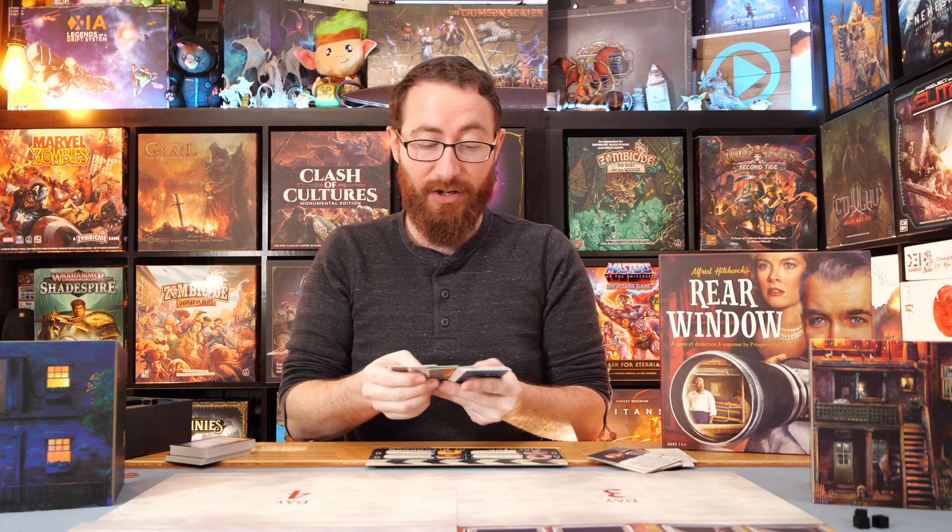You're going to have around twelve roles in play and eight different characters. From there, as the director, you have a hand of eight cards, and you're going to start playing those cards down into specific spots to try to illustrate which character belongs to which role.